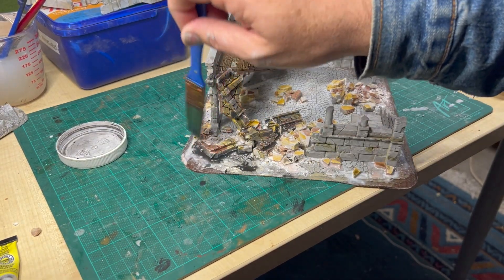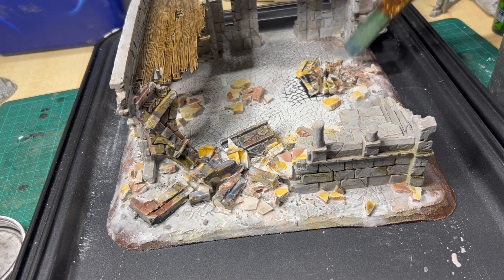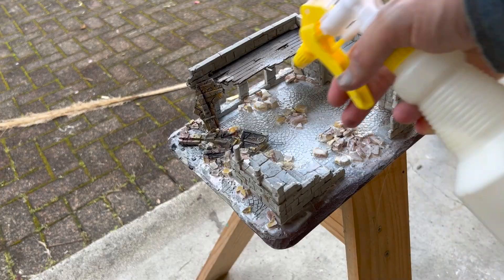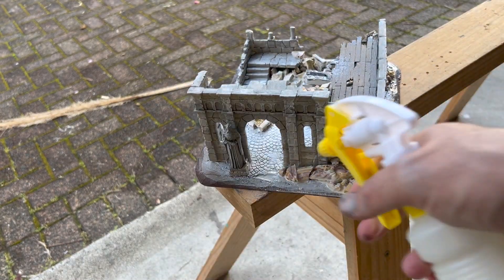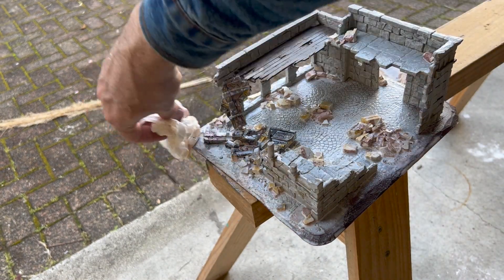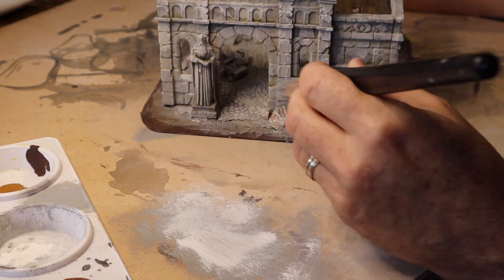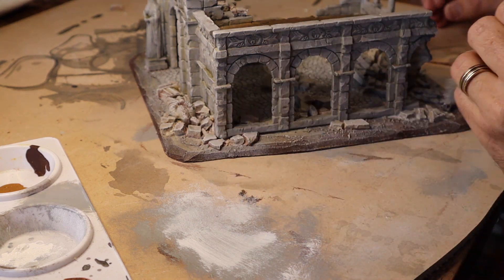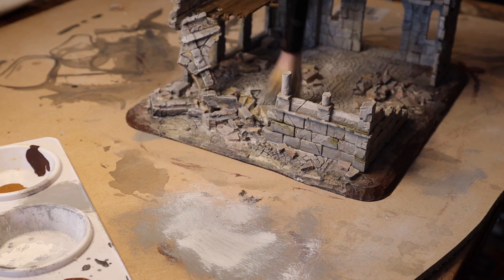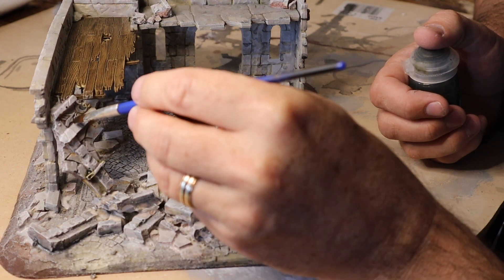To colour the plaster ruins I used the leopard spot technique, applying spots of burnt umber and ochre followed by a wash of black. These colours were sealed by spraying the ruins with matte sealant, which also helps fix everything in place. In hindsight I should have painted the plaster ruins together with the plastic ruins to achieve a more consistent look. Finish painting the rubble the same way as the plastic ruins — a dry brush of light grey followed by white. Athonian Camoshade once again adds a level of grimy realism.